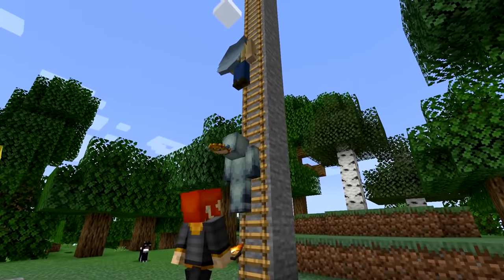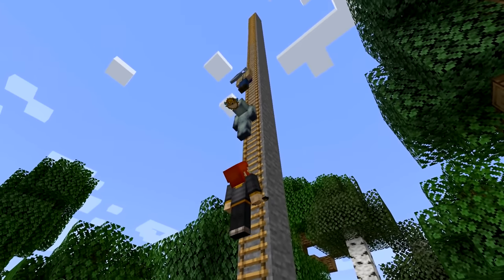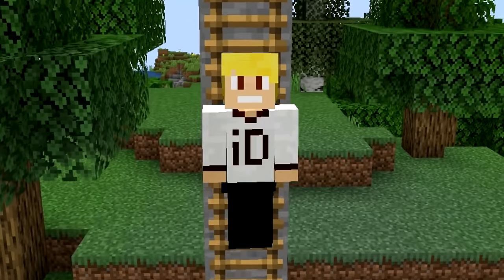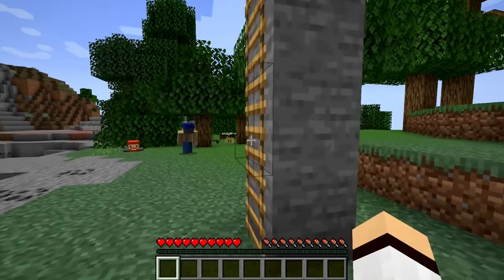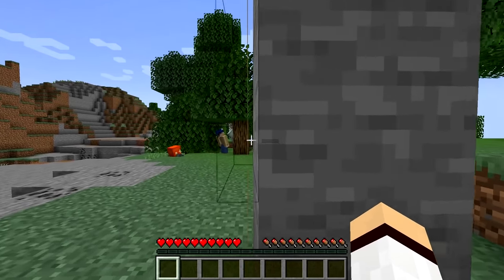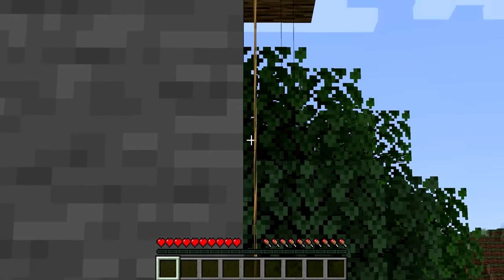Number 24. Ladders are great for climbing high places in Minecraft, but it's also funny to shoot your friend off a ladder. Ladders placed on blocks are annoying because, just like the signs, they have a gap between the block itself, which makes no sense. How is this even possible?